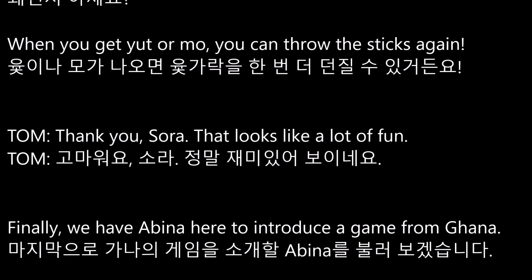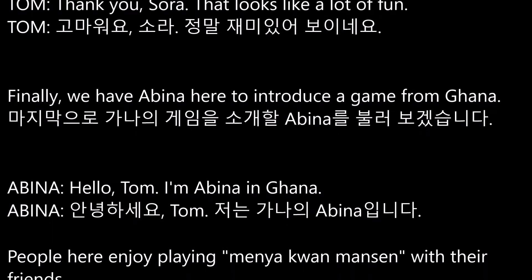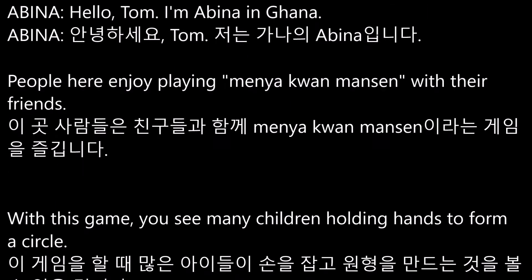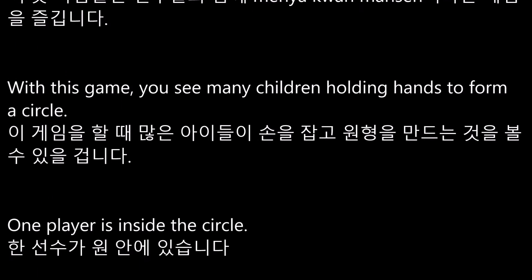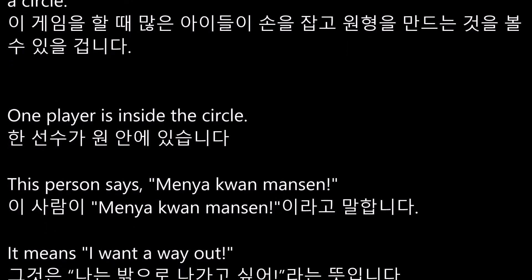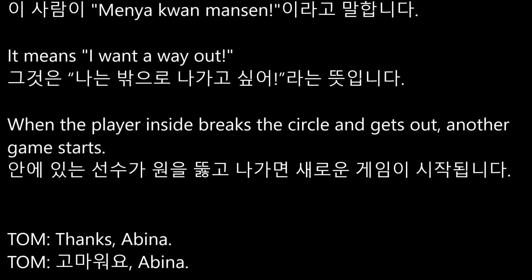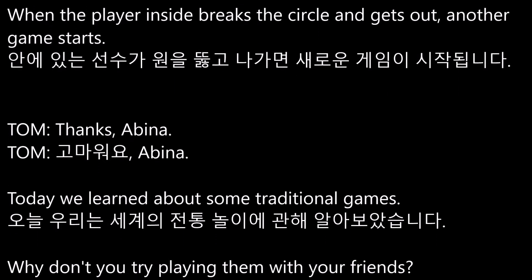That looks like a lot of fun. Finally, we have Abina here to introduce a game from Ghana. Hello, Tom. I'm Abina in Ghana. People here enjoy playing Menya Kwanman Sen with their friends. With this game, you see many children holding hands to form a circle. One player is inside the circle. This person says Menya Kwanman Sen — it means 'I want a way out.' When the player inside breaks the circle and gets out, another game starts. Thanks, Abina.